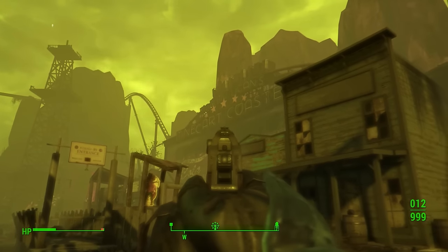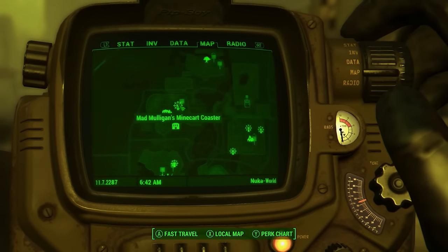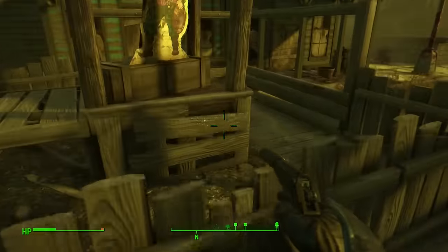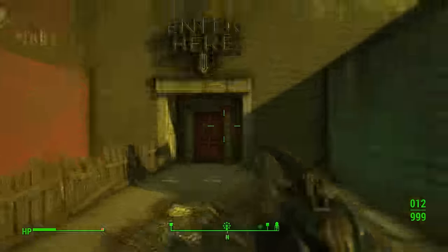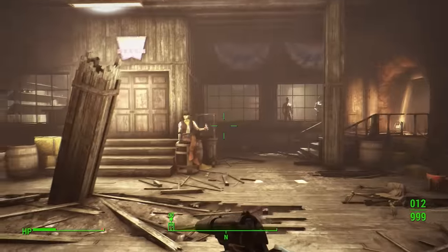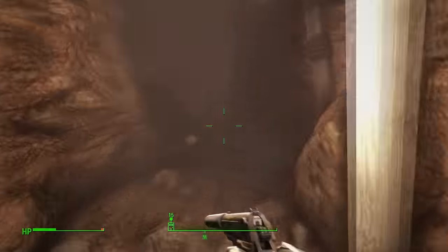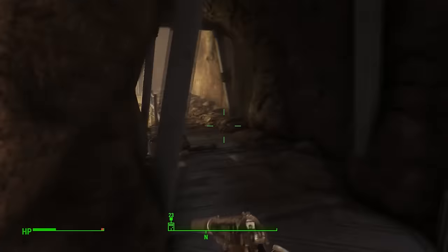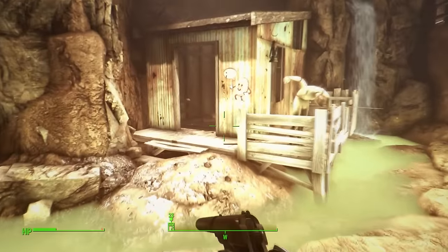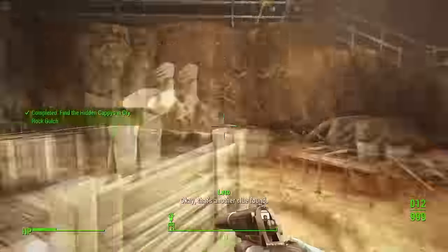We're back at Dry Rock Gulch for the fourth copy, at the mine car coaster. To access the mine car coaster building you need a key — that's why this one is saved for now. Once inside with the key, navigate through the mine tunnels, watching out for enemies. At the first little building area, jump over the fence and there is the fourth hidden copy on the building. Record it and let's move on.